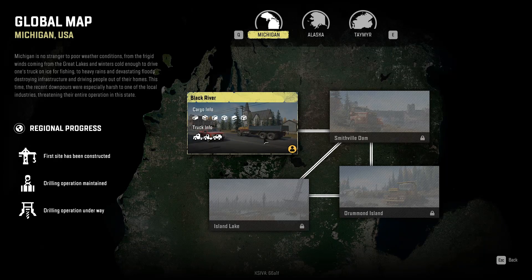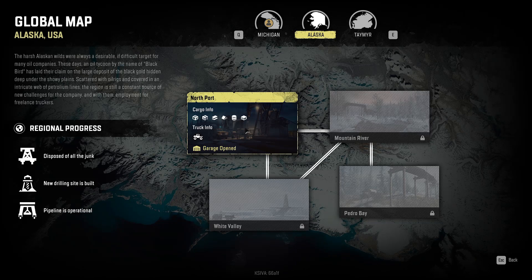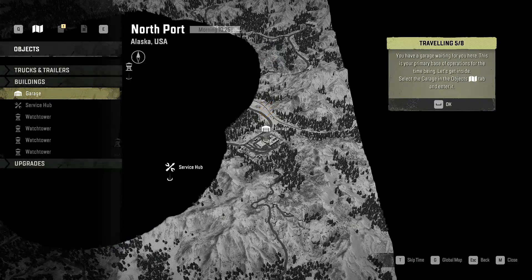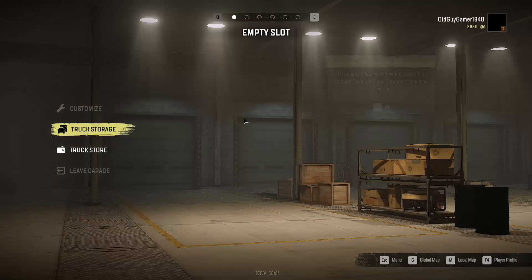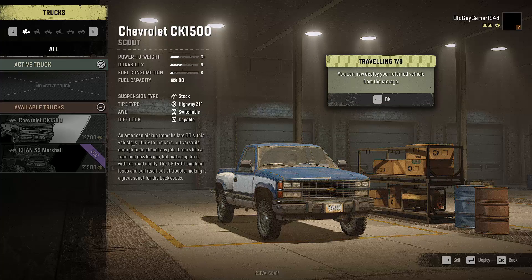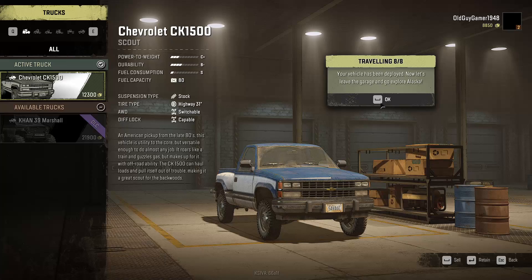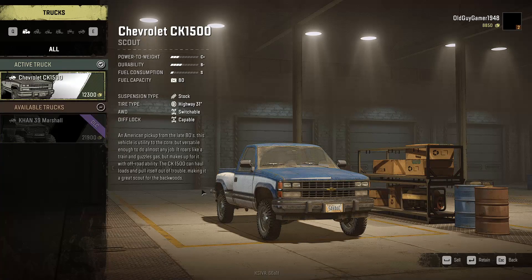I need to go back and read what it said — I missed it. Those are all locked. Garage opened: Alaska! I guess we'll click it. 'You have a garage waiting for you here — this is your primary base of operations for the time being. This is Alaska.' Select the garage in the objects tab and enter it. It's empty because your vehicle's still in storage — go to the truck store to see how it works. Click it and hit enter to deploy. Your vehicle's been deployed — now let's leave the garage and go explore Alaska!